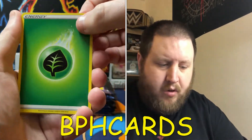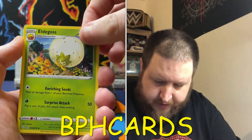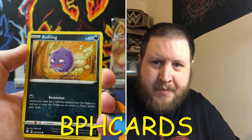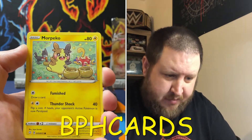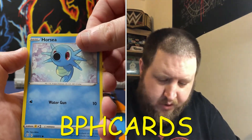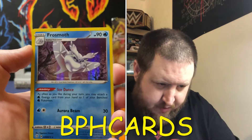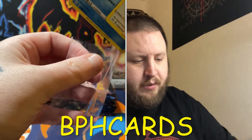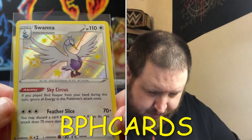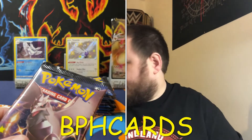Four cards. We start off with Leaf Energy, Team Yell Towel. We have an Eldegoss, a Luxio, Trapinch, a Yamper. We have a Cofagrigus, Morgrem - with a Shuckle in the background and the bird, whatever it's called. We've got a Baby Shiny Swanna! Oh, and a holo Frost Moth - double pull! Steal up the Frost Moth. Very nice indeed.